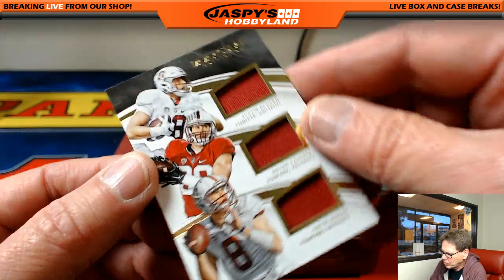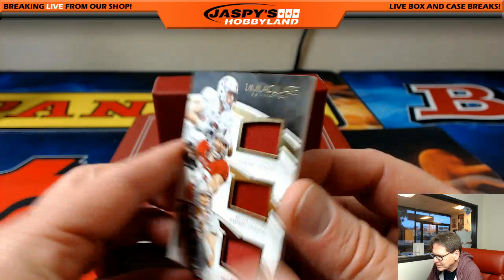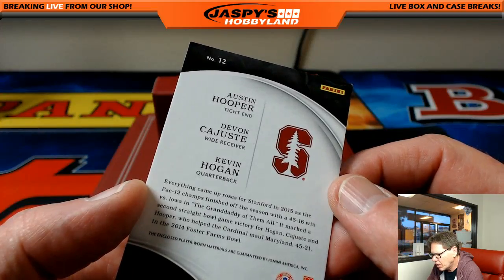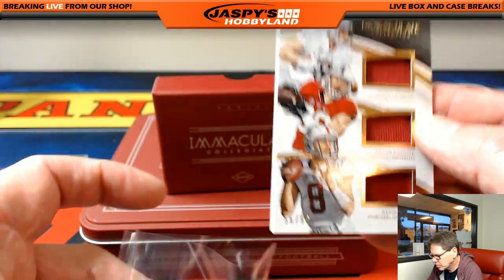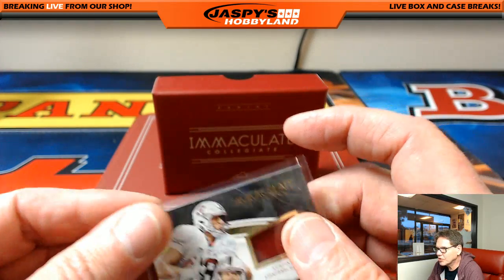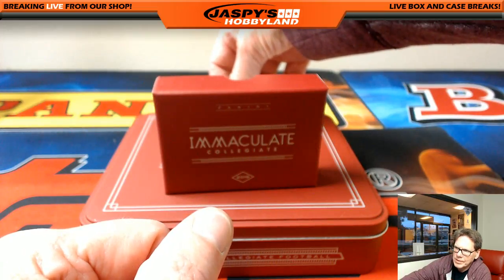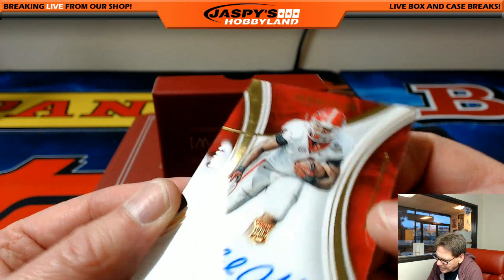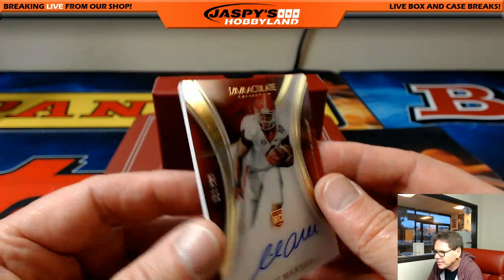That's for Joe. So here we got a triple — 56 out of 99. We've got Austin Hooper, Devon Kasus, and Kevin Hogan. We'll randomize this at the end of the break. Bills and Chargers four years each, Ron B. — I don't know what the rule is on that. Keith Marshall, 11 out of 99 on card — very nice.